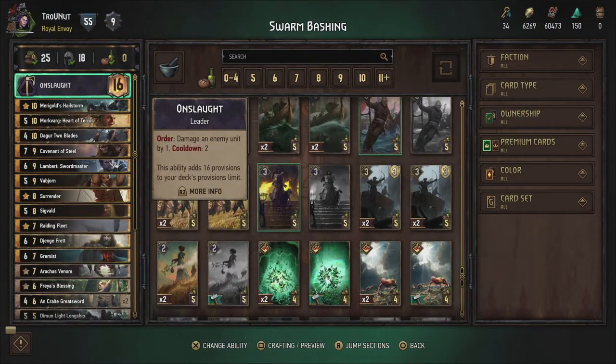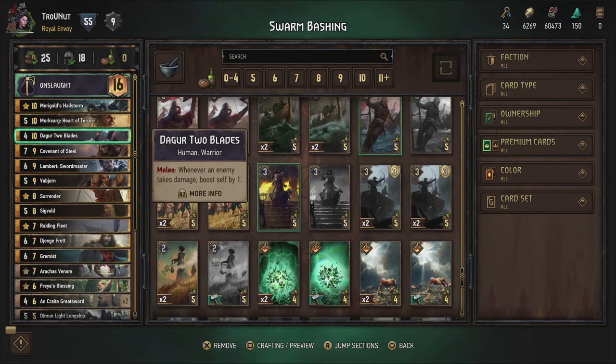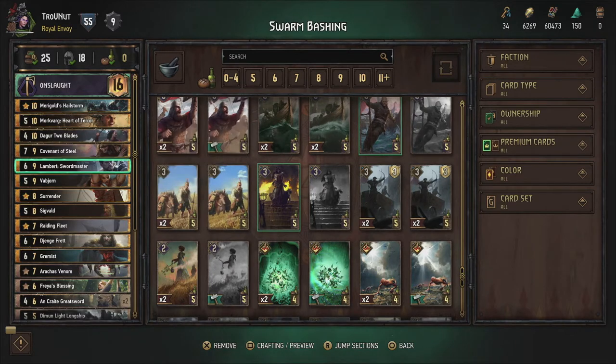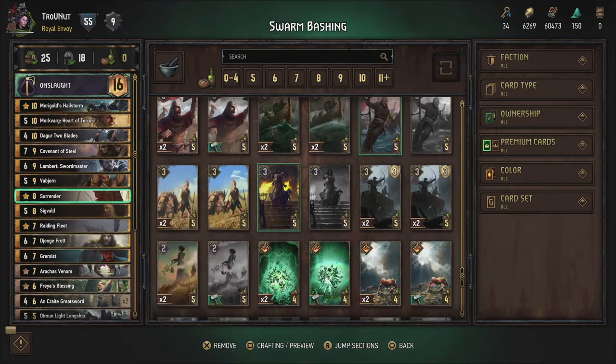So another deck I made a while back is the Swarm Bashing deck. It's an Onslaught deck based on the Great Swords and Duggar Two Blades, focused on spreading out the damage as much as possible with a few high-level removals, but mostly spreading out the damage to deal with Swarm.